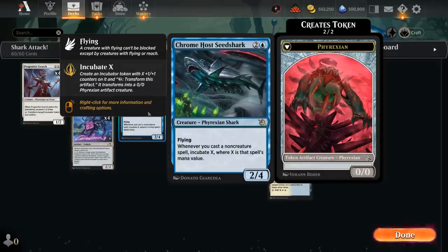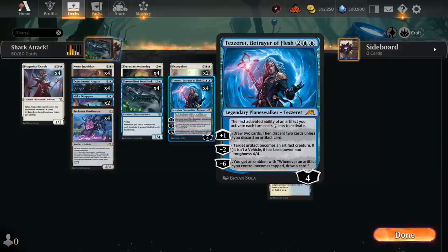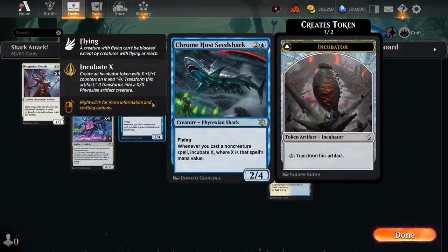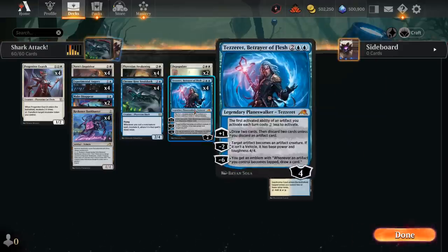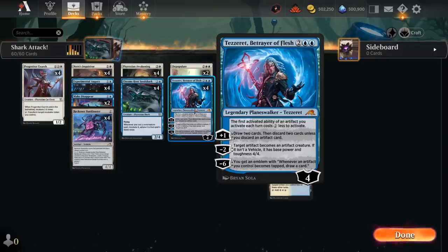The plan is to play the Seed Shark and follow it up with a bunch of non-creature spells. The Seed Shark has amazing synergy with Tezzeret, Betrayer of Flesh. The 4-mana Planeswalker has a passive ability saying the first activated ability of an Artifact we activate each turn costs 2 generic mana less, which means we can transform our Incubator tokens for free — both on our turn and the opponent's turn. Playing Tezzeret on turn 4 after a turn 3 Seed Shark already makes a 4/4 Incubator token, and we can even turn it into an 8/8 using Tezzeret's -2, which makes an Artifact we control a 4/4 creature, stacking on top of the counters.